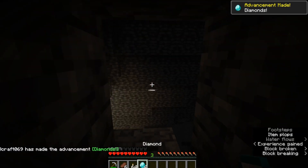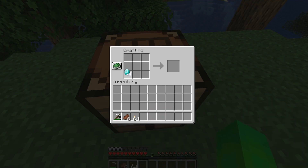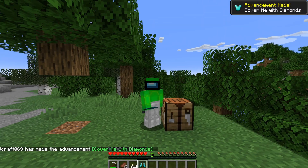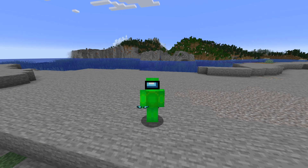Let's go to a crafting table. At the crafting table, you want to sort the diamonds like this to make them into diamond boots. And just like that, we got the advancement — and that's how to get the Cover Me in Diamonds advancement in Minecraft.